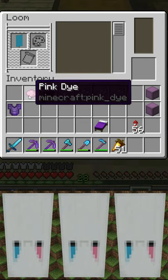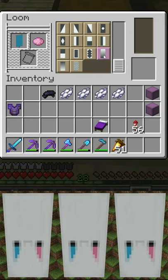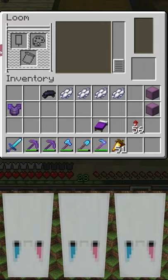Today's banner starts with the light blue banner and pink dye. The pink dye is going to be in the pink purr pale shape.